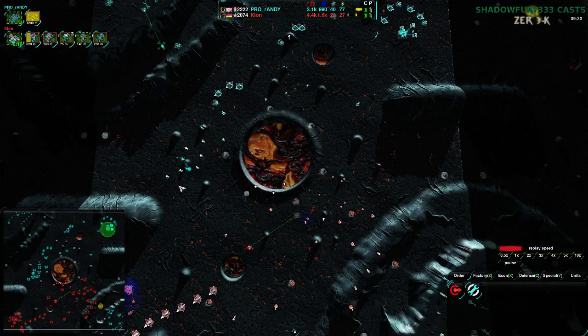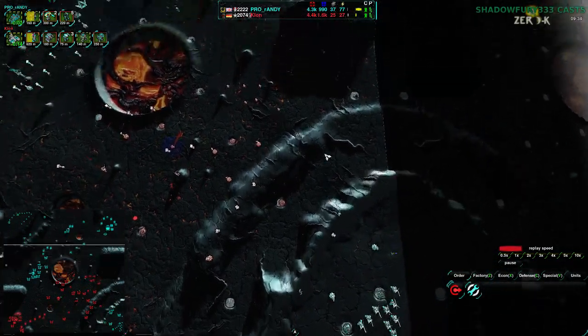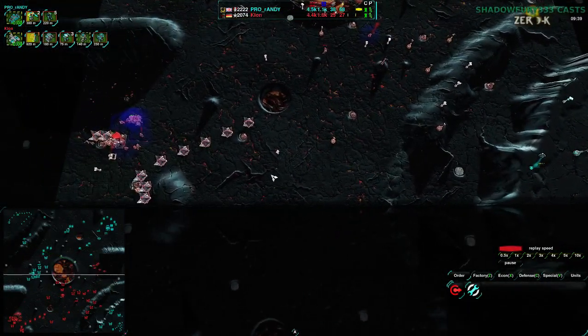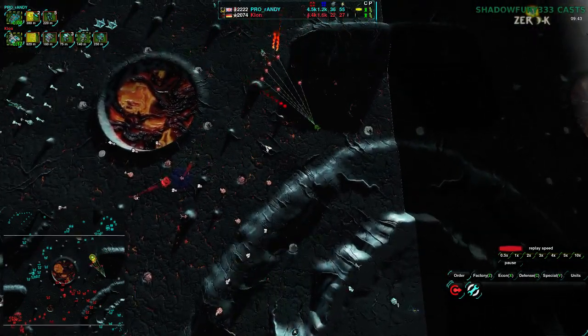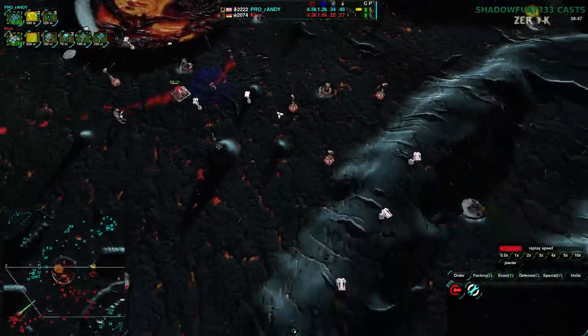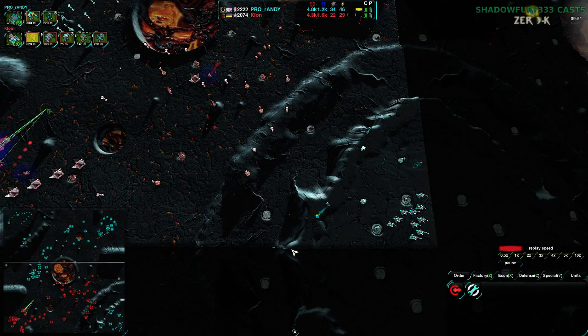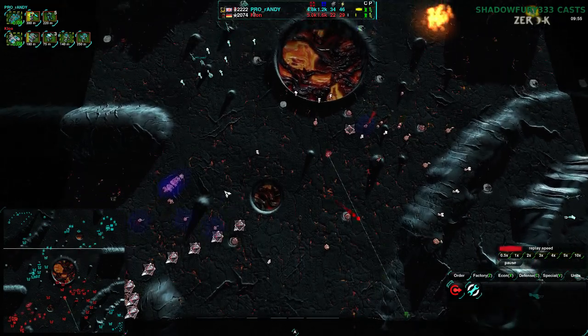Randy is building up more defenses and very much consolidating territory on the western side, but the eastern front is pretty open. The only thing is the southeast corner — if Clone can get rid of that southeast corner, take it from Randy, Clone is going to be in a much better position. They'll have pretty much economic parity. They can take that, take everything here, tear this apart, take all these metal extractors, and that'll even things out. Clone won't be on the back foot.